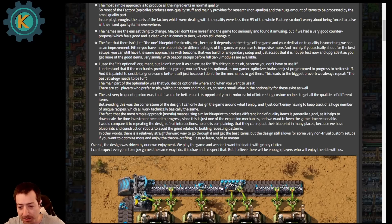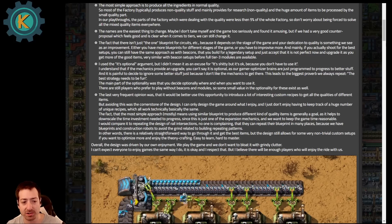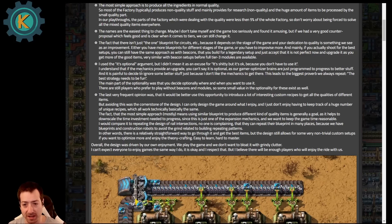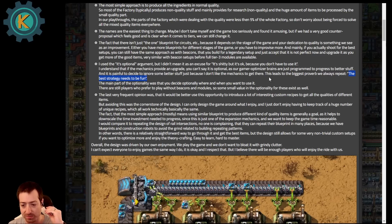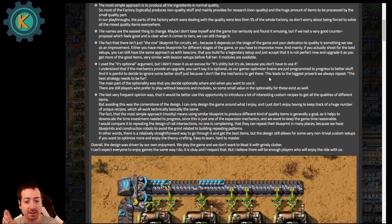The solution should never be to avoid something. If the mechanic is actually bad and you say 'it doesn't matter because you don't have to use it if you don't like it' — that's not an argument about the mechanic, that's just an argument about gameplay in general. You don't have to play Factorio, technically everything's optional. That's very much a red herring type of argument. And I'm glad they addressed that — they're not arguing that it's optional and therefore it doesn't have to be a good mechanic. What they're saying is our gamer optimizer brains are programmed to progress to better stuff, and you don't just ignore better stuff because you don't like the mechanics. So the best strategy needs to be fun, and that is a good proverb to have as a game dev.